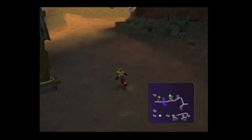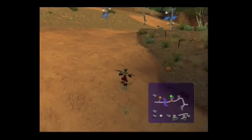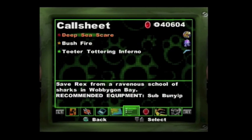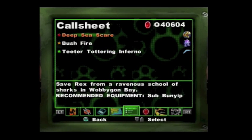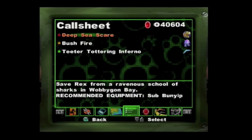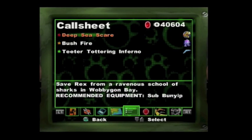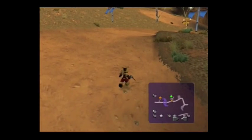Hi everyone, welcome to set 6 of my Ty the Tasmanian Tiger 2 Let's Play. We've just come to Cheetah Tottering Inferno, where we'll be going to Sulphur Rocks, and also doing two other missions which aren't shown here. Hopefully that should cover the entire of set 6. I'll put Deep Sea Scare, Bushfire, and the boss of this chapter in set 7.